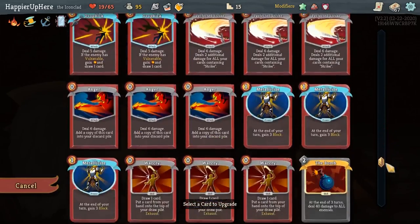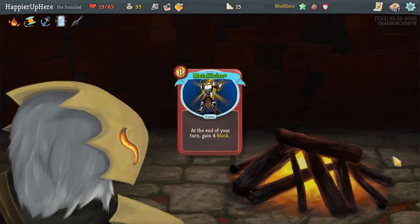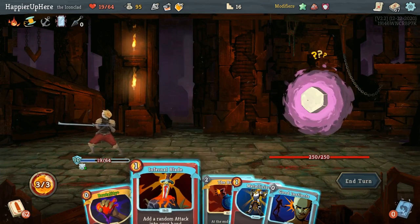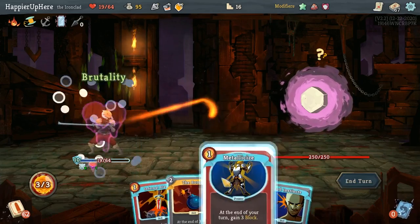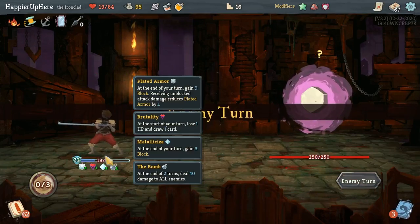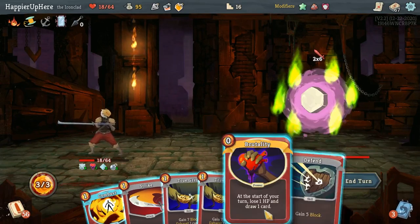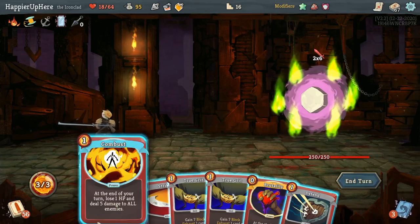Maybe let's upgrade the Metallicizes — those might help. Hexaghost — I should do Infernal Blade, but actually I have a bunch of Plated Armor. Let's do Brutality, Metallicize, and the Bomb. The Metallicize and Plated Armor together should fully defend me against this. 12 block — good. I don't want to do another Brutality because I'm a little low on HP, so I wanted to Combust though.